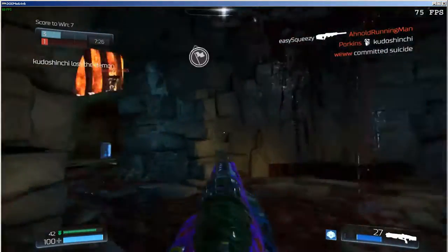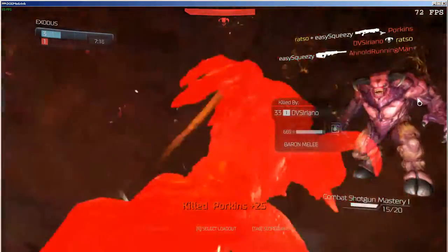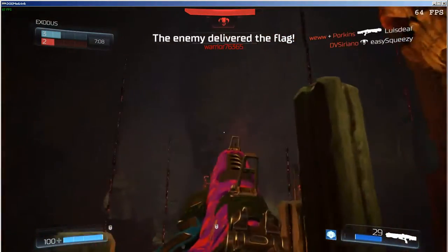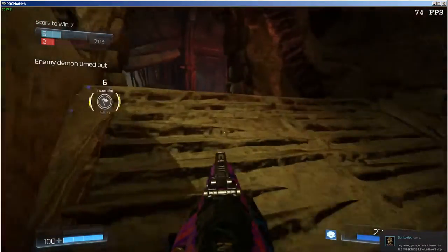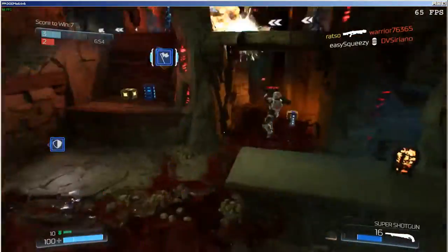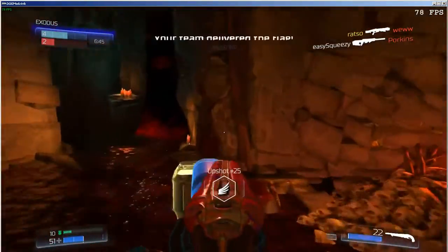Flag spawn. The enemy has the flag. The enemy scored. Flag incoming. Demon possession ended.